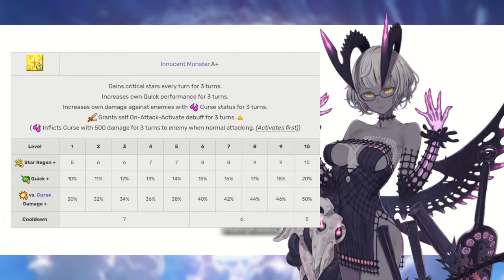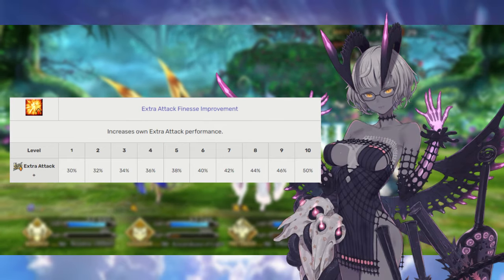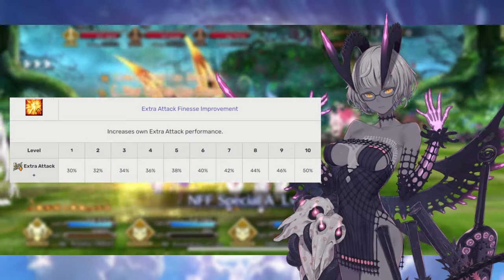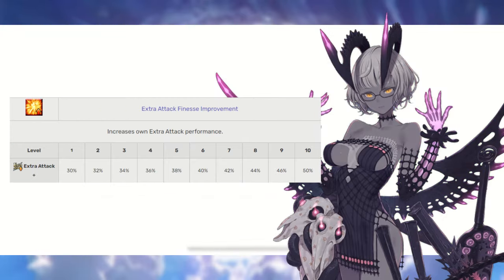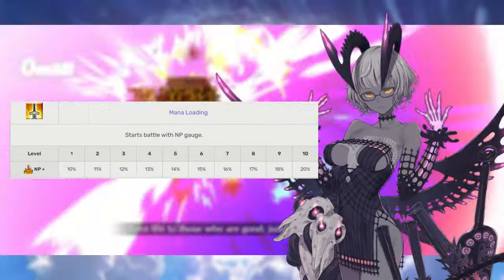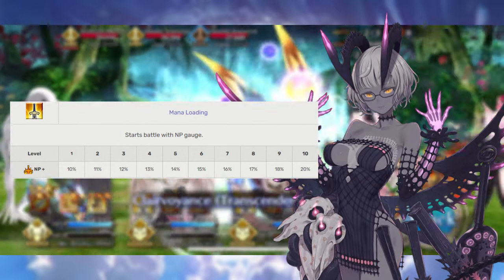We're going to max this skill last. When it comes to Molay's append skills, we're only going to worry about the first two. Extra attack boosts can be great for a servant focused on critical damage — being able to squeeze out a little extra damage and most importantly some extra stars so your character will have a good chance of critting on the next turn as well. We definitely want to level up that extra attack boost and load magical energy, which is good on every character. Combine this with her first two skills and that is an easy turn one 70% noble phantasm gauge, opening up a lot of flexibility when it comes to craft essences.